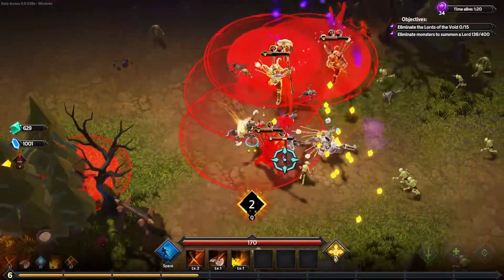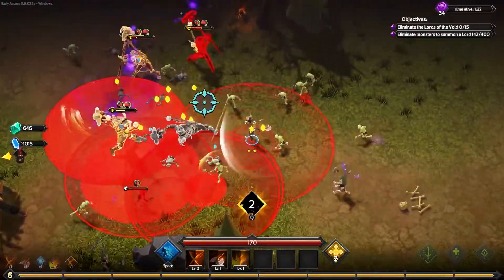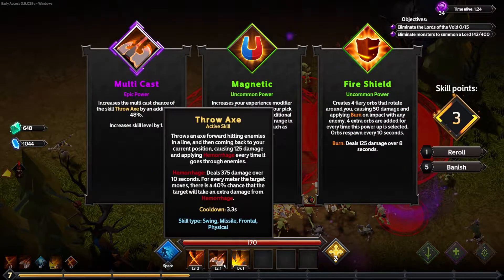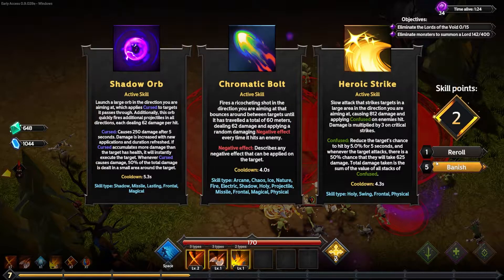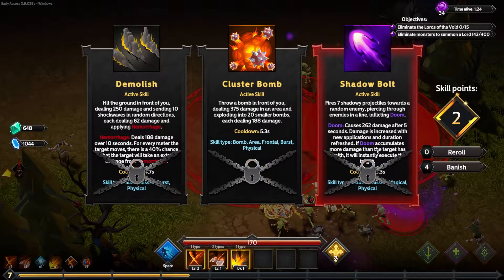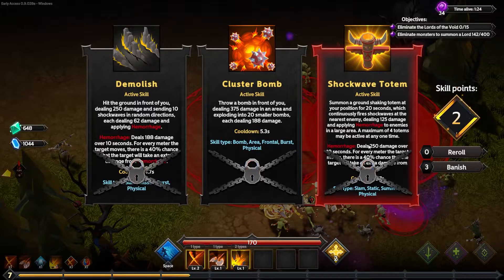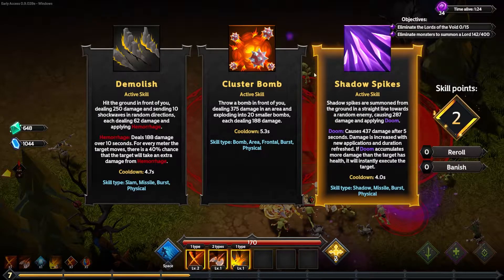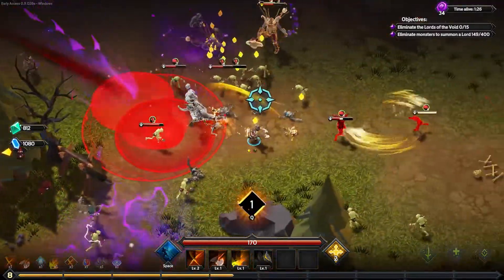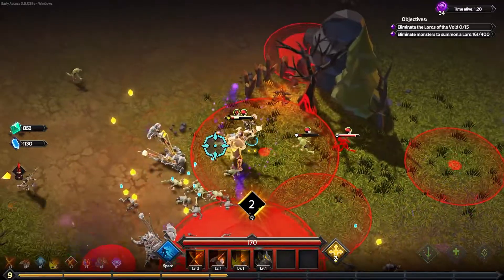Might also want another bleeding type attack. Throw Axe is like so medium. Don't do me like that, game. We could take the magnetic... are you kidding me, game? Literally just gonna banish things until we get there. Fine, I'll take demolish. I get it.